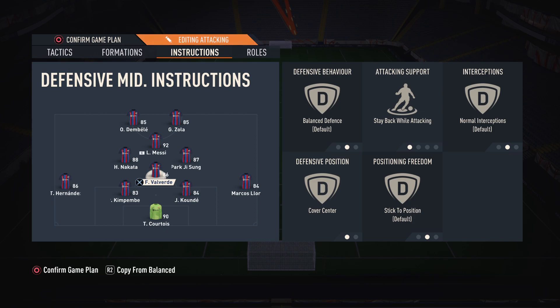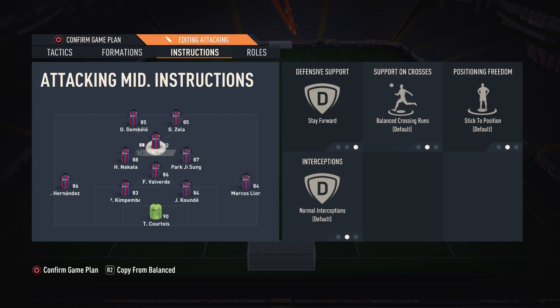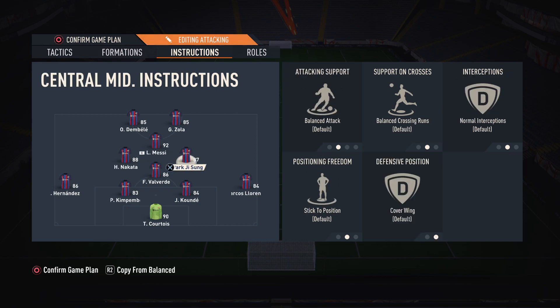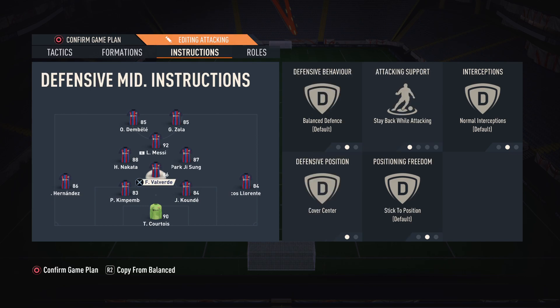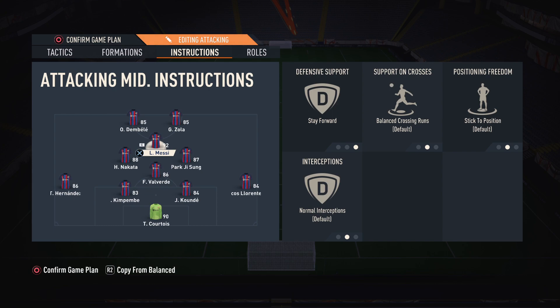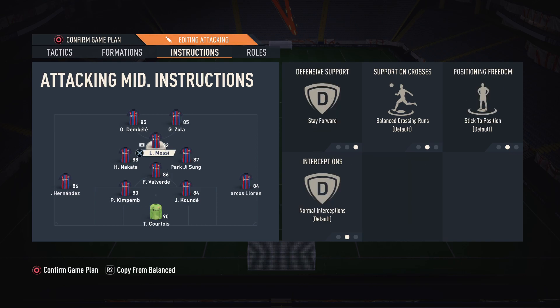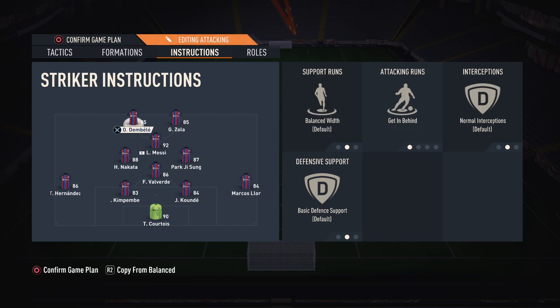If you're struggling to defend with the 4-1-2-1-2, I'd recommend setting both the CDM and one center-mid to stay-back while attacking, so you have two players covering counter-attacks. If you're a good defender, put one center-mid on get forward and get into the box for cross, and the other on balanced. The CAM is always on stay-forward — every single FIFA. And one striker is on balanced, the other on get behind — I put the pacier, more agile one on get behind for quick counter-attacks.